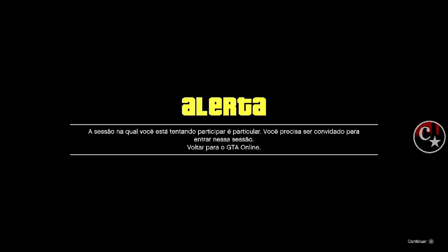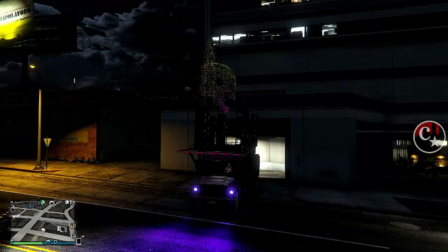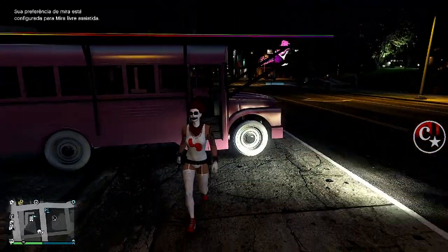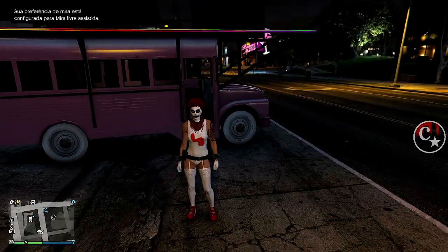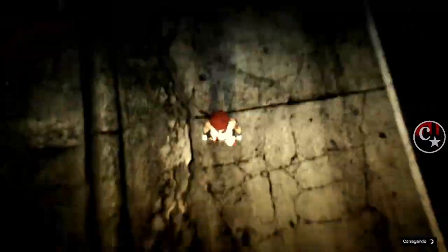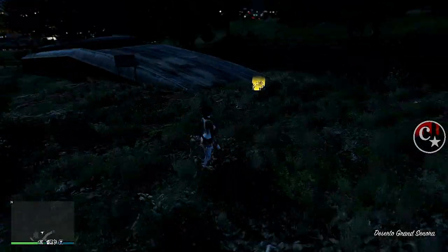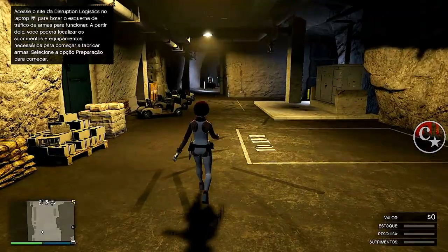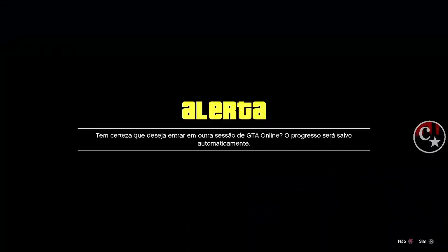No meu caso, PS5 e PS4, confirmem os dois alertas. A gente vai retornar. Saia do ônibus — veja que a garagem já está bugada. Tento pegar uma arma e o personagem não pega a arma. Vamos dar um pulo até o nosso bunker, pode fazer o teleporte ou ir de helicóptero de chefe, um veículo de NPC. Entrou no bunker, é só dar meia volta e daqui a gente vai para a garagem — a oficina de tuning, é onde tudo acontece.